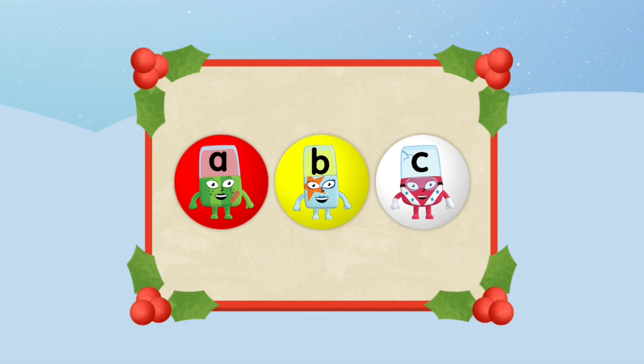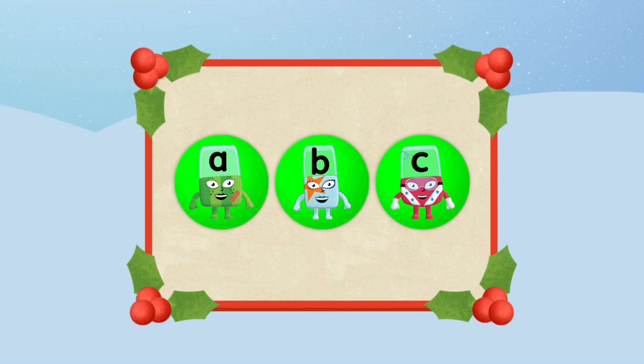If an Alphablock turns yellow, it is part of the word but not in the right place. If an Alphablock turns green, it's in the right place. If you've guessed the right word, the Alphablocks will all turn green.